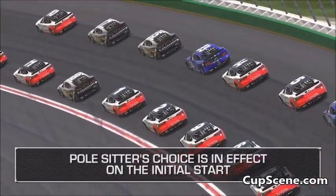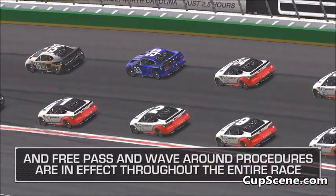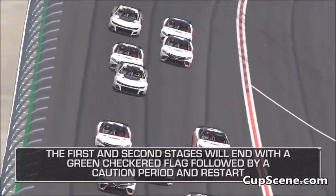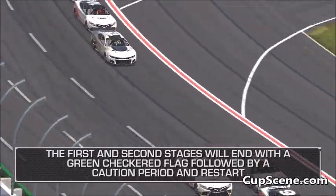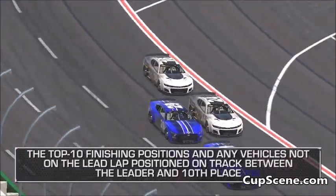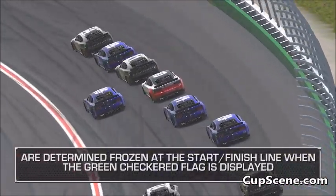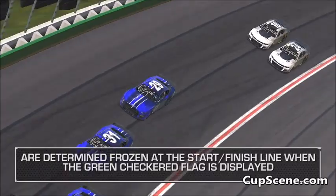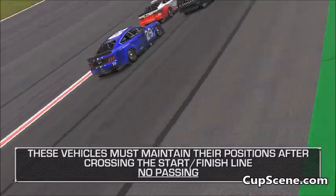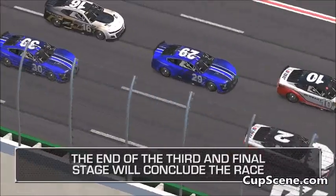Pole sitter's choice is in effect on the initial start, and free pass and wave-around procedures will be in effect throughout the entire race. The race consists of three stages. The first and second stages will end with a green checkered flag followed by a caution period and restart. The top ten finishing positions and any vehicles not on the lead lap, positioned on track between the leader and tenth place, are determined frozen at the start-finish line when the green checkered flag is displayed. These vehicles must maintain their positions after crossing the start-finish line — no passing. The end of the third and final stage will conclude the race.